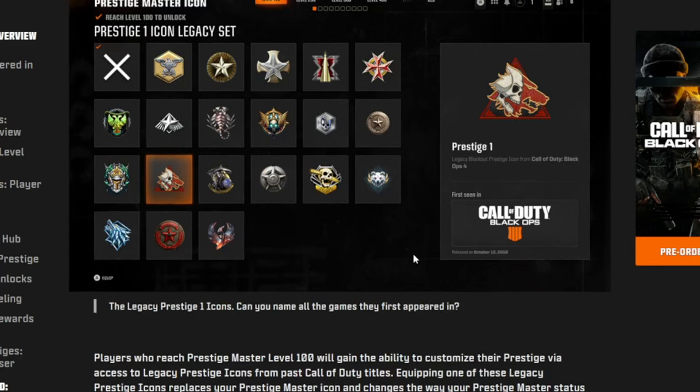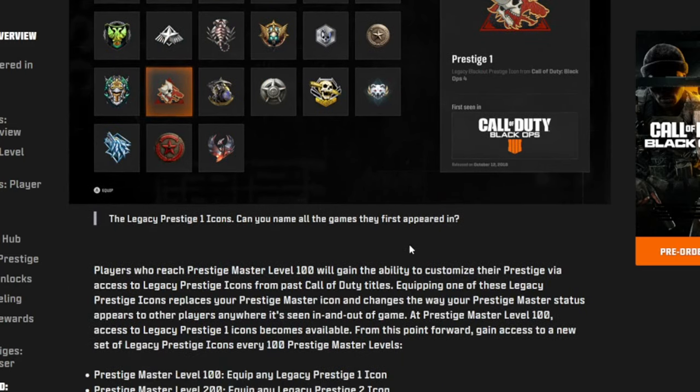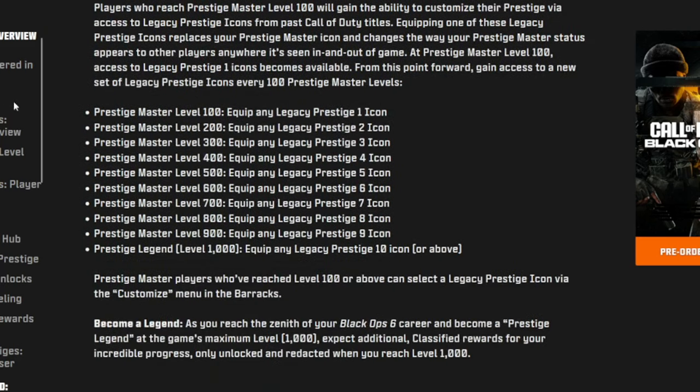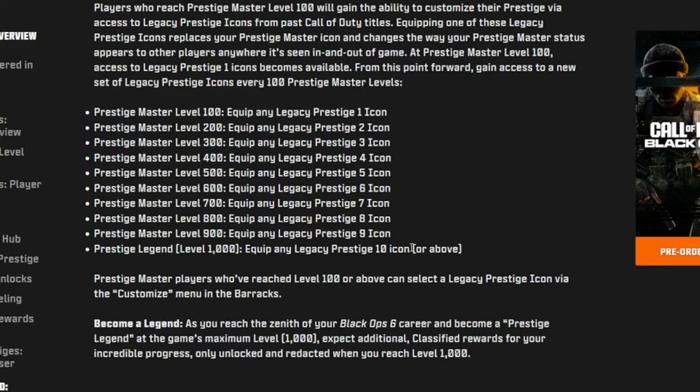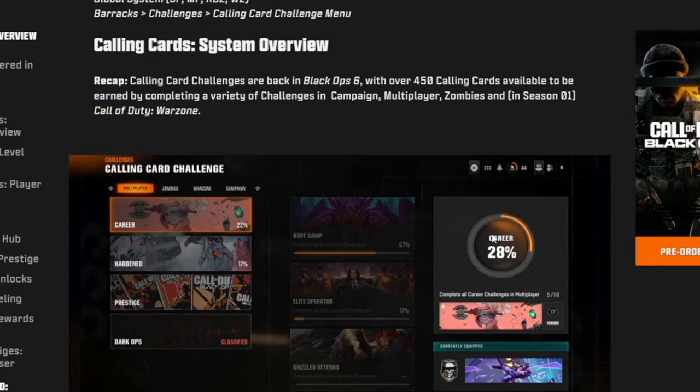I'm gonna be live streaming all the time — YouTube in the mornings, Twitch at night. Once you go to prestige master, it goes from level 100 all the way to level 1000 with prestige 10 icons or above. There are calling cards for prestige as well.